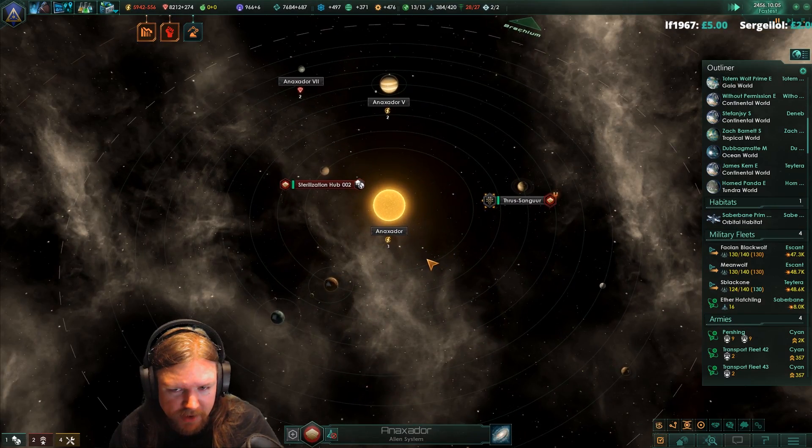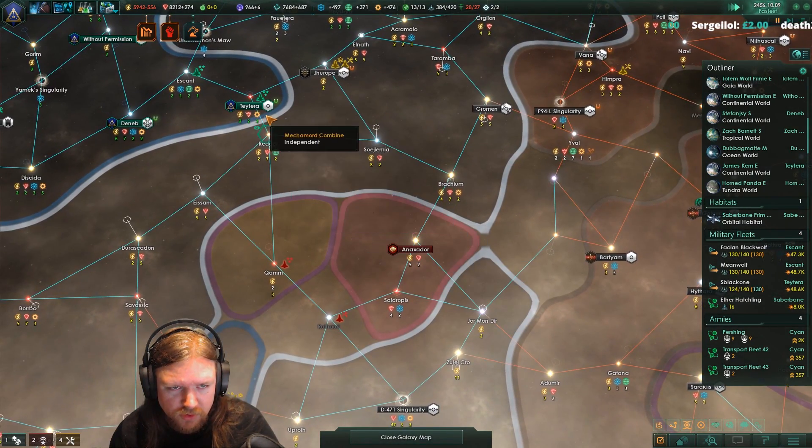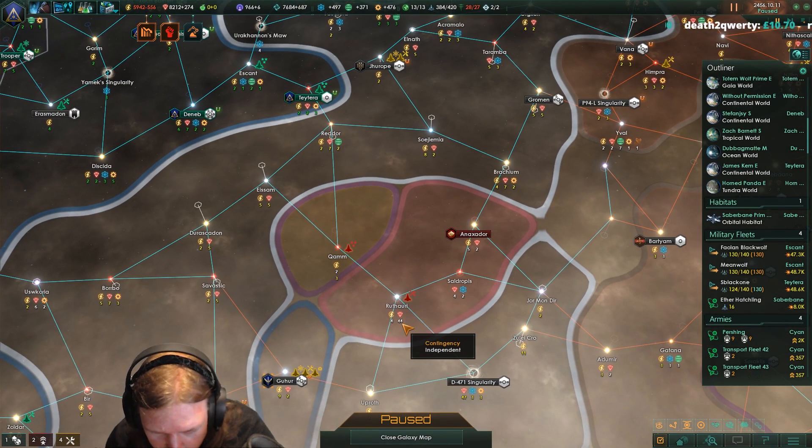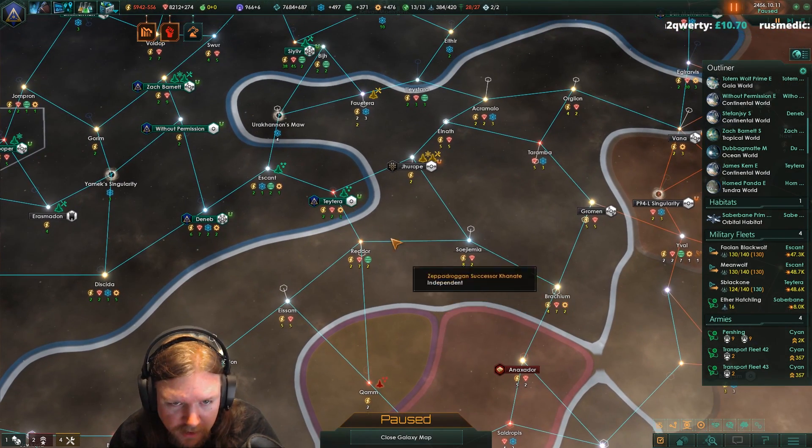Doesn't Anaxatar have like a plus 300 defense thing? They've just... wow, that's a lot of minerals. Expanded down that way.